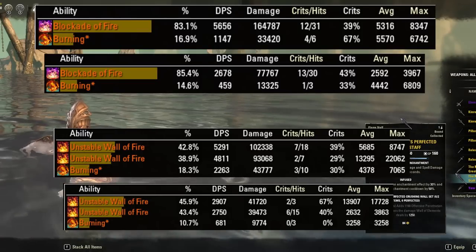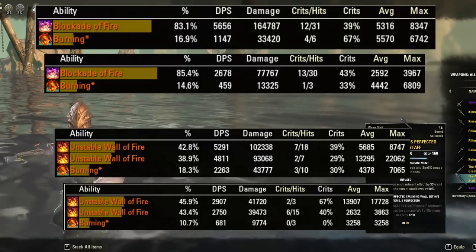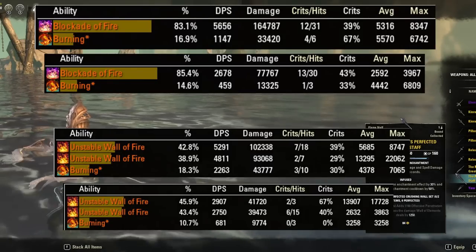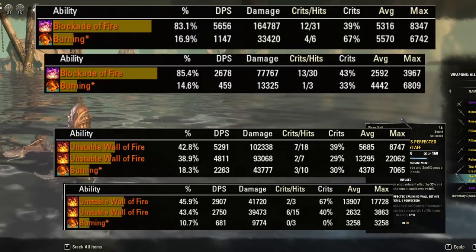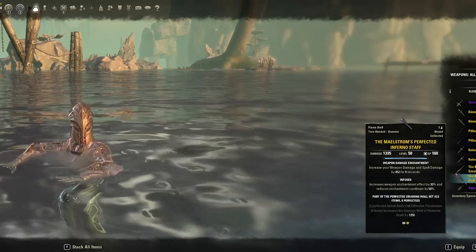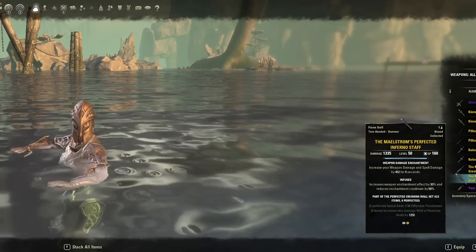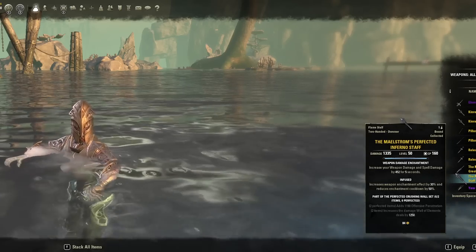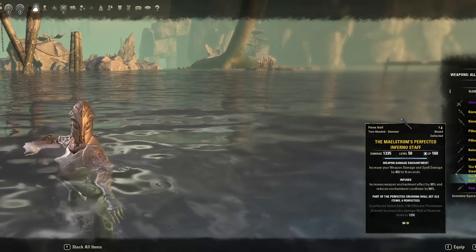So what does this all mean? In terms of trash setups and AoE damage, the Maelstrom Staff remains viable or optimal depending on the scenario, but in terms of single target fights or even cleave fights, I think you'll still go with a non-Maelstrom or Maelstrom Greatsword on the back bar or a bow on the back bar for Update 35 depending on the fight or your spec, but we'll have to do more testing to see.